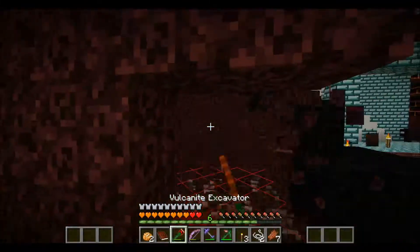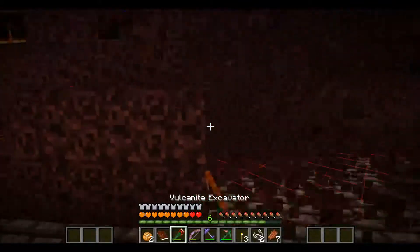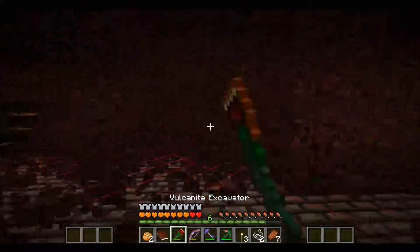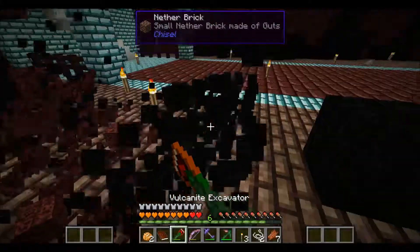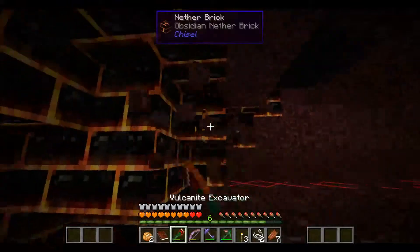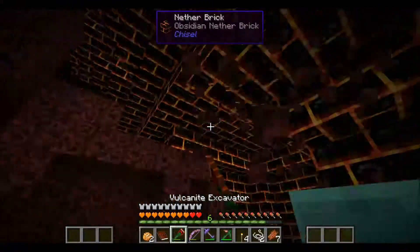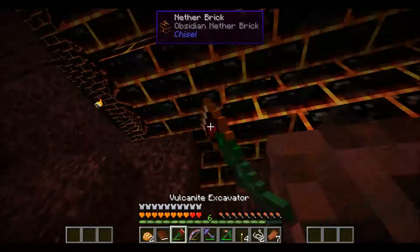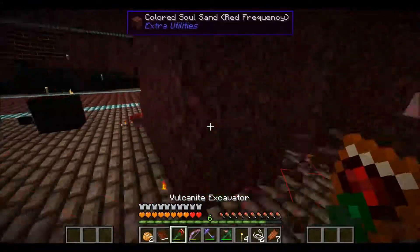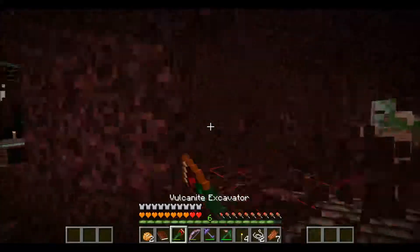Hello pig man! If you're wondering where all these blue slimes are coming from, they're coming from my Vulcanite excavator because of the slimy binding on it. It's been creating a lot of blue slimes. They don't hurt me so I guess it's okay.